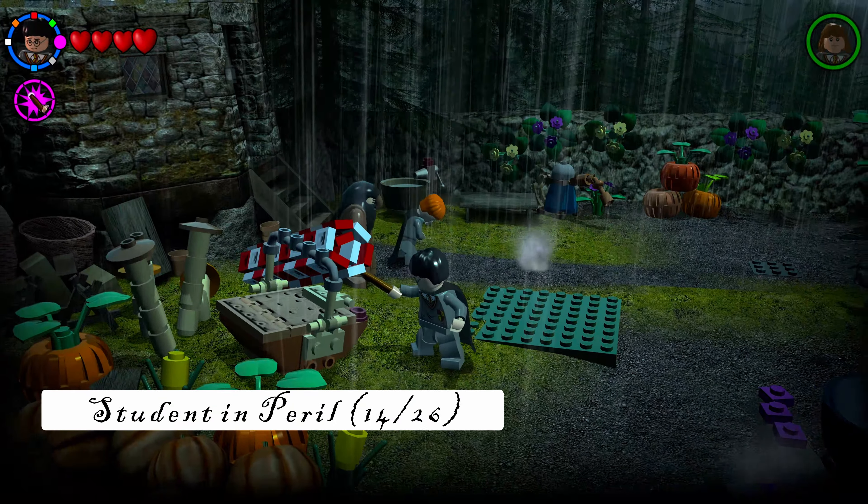After completing steps in Hagrid's garden involving Ron's snail illness, a cutscene plays and the game spawns you back on the bridge. Return to Hagrid's garden — Ron will be sick again, but the boiling pot nearby now has a golden brick for you to collect.